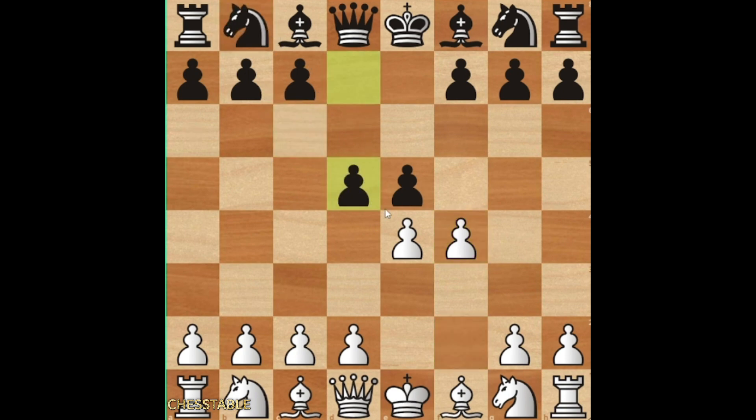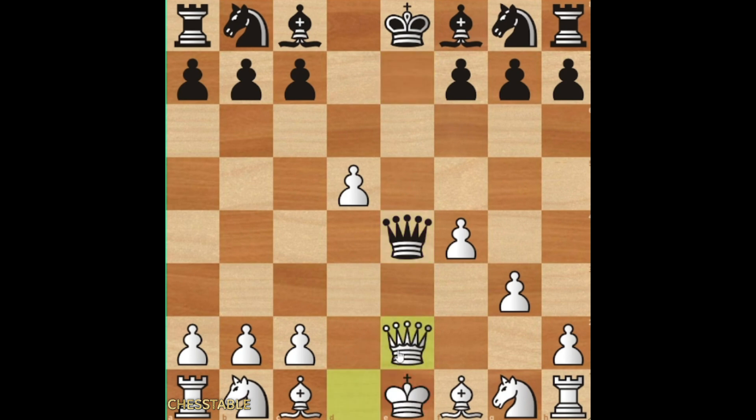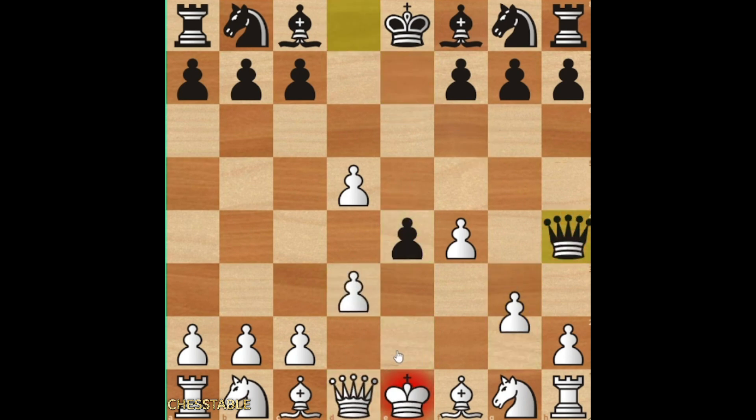In both cases, I would just recommend you to actually take on d5. If they go e4, you can just go d3. Do not be sad about that — it is just something normal. I'm just creating you a small repertoire; you can put all these lines into your files.